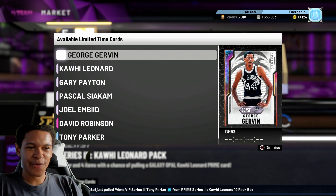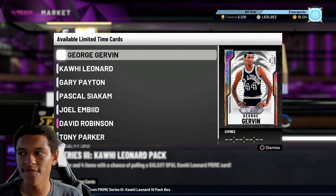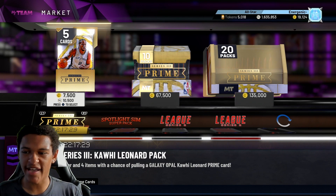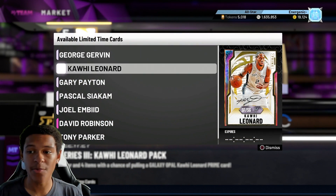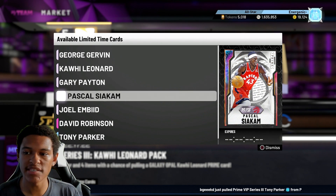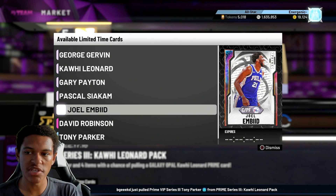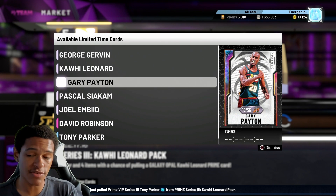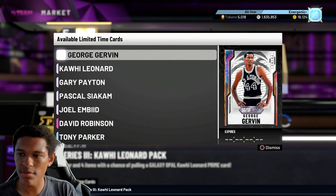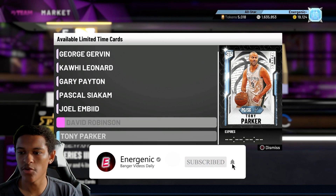In this video I'm going to give you some snipe filters for the new Prime Series 3 Kawhi Leonard packs. We got five opals in these packs — George Gervin, Kawhi Leonard, Gary Payton, Pascal, and Joel Embiid. Just because there's five opals does not mean all of these guys are snipes. As of right now, Gary Payton and George Gervin are buy-now cards. We also got David Robinson and Tony Parker.